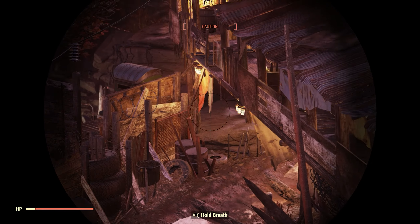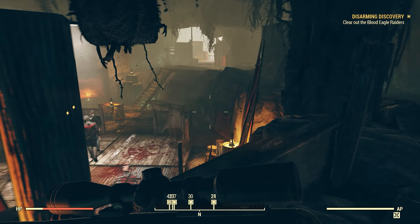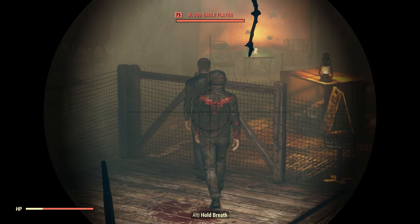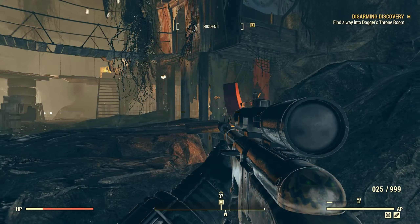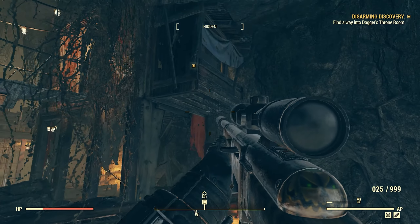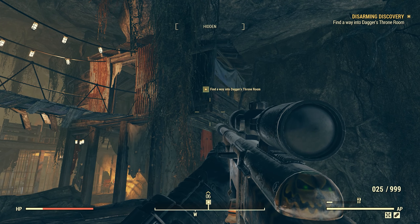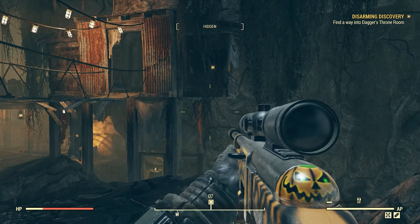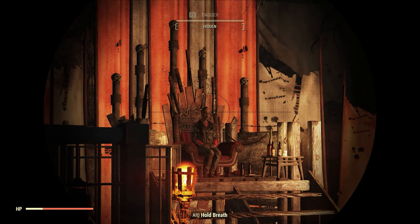The entrance to Dagger's Den looks just like this. Once inside, you'll notice a cockfighting ring and Blood Eagle guards posted all around. In total you'll fight five normal Blood Eagles and one lieutenant in power armor toting a rocket launcher. Once you have the lieutenant down, you'll need to pick up the throne room key located at the top of the wood structure. Be careful as you approach it because there's a gun trap just across the bridge.